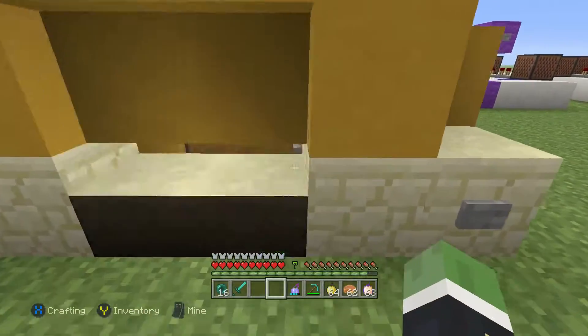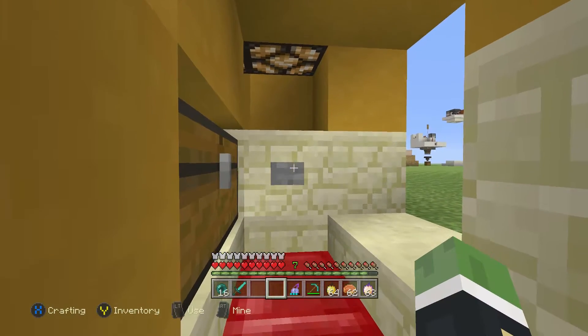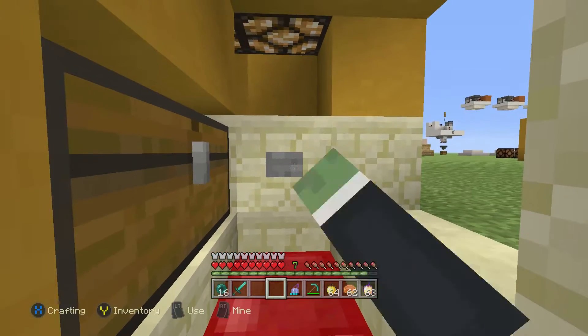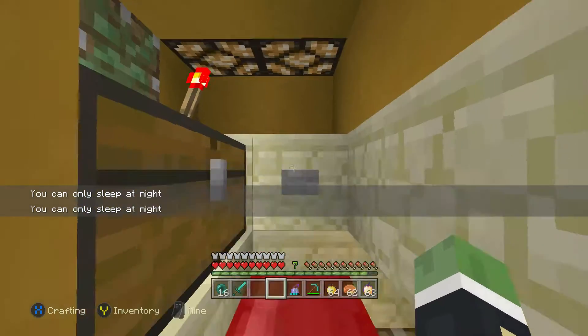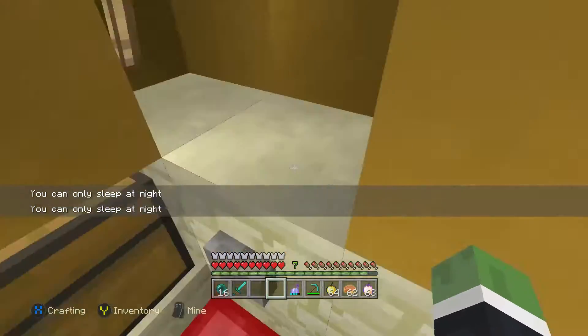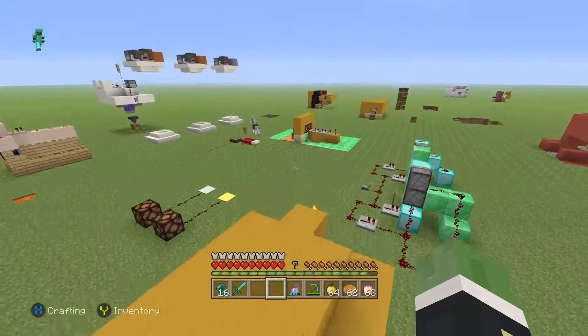This is a little secret base. You press the button, come in here, and stay. If you don't want anything to find you, you can put your chest here or sleep here. You gotta press this button to access the chest, then you can go to bed, and in the morning you just come out. It's like a little secret base.